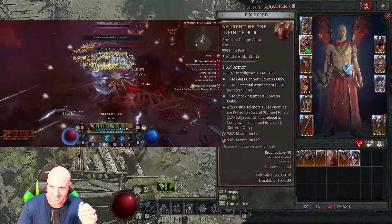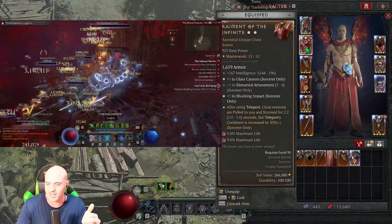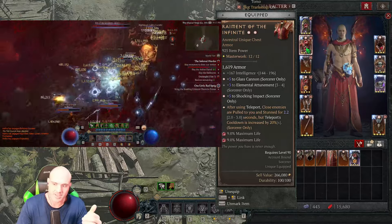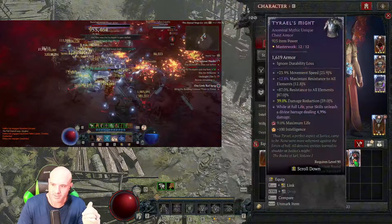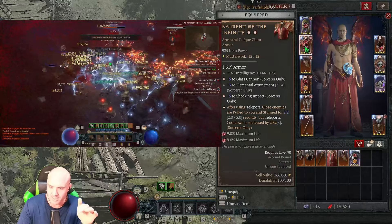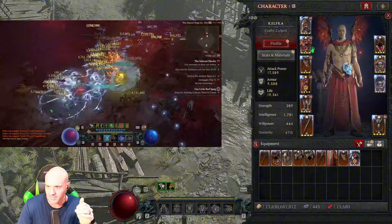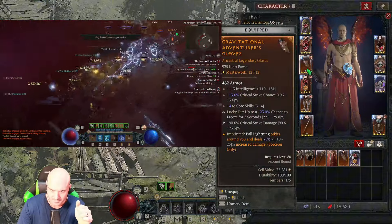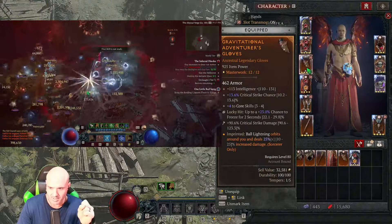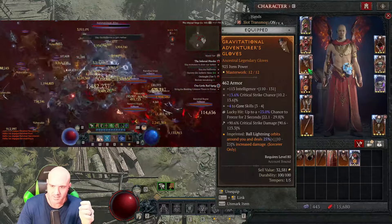For the chest, you can make your own decision. I used Raiment of the Infinite. If you want to feel more tanky you can use Shroud of the False Death, and pure ore warps — I've tried both, they're both fine. This one's a little more tanky, this one does a little more damage. For gloves, gravitational ball lightning spins around you.